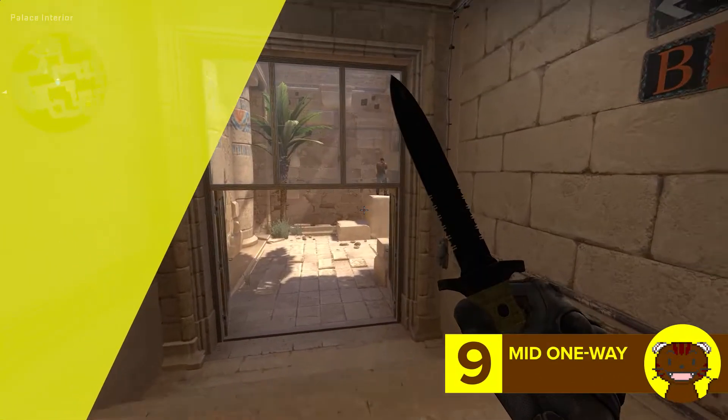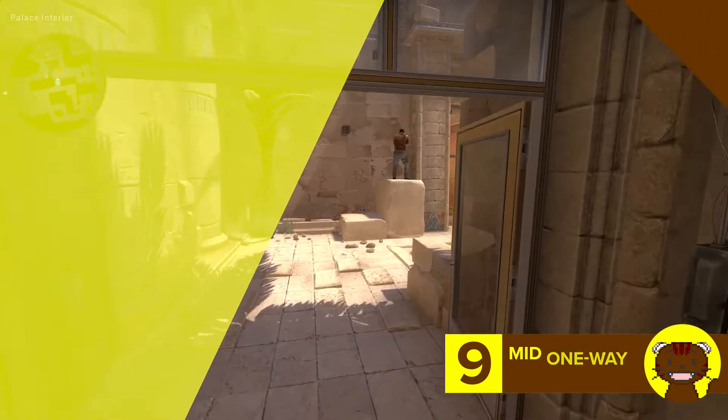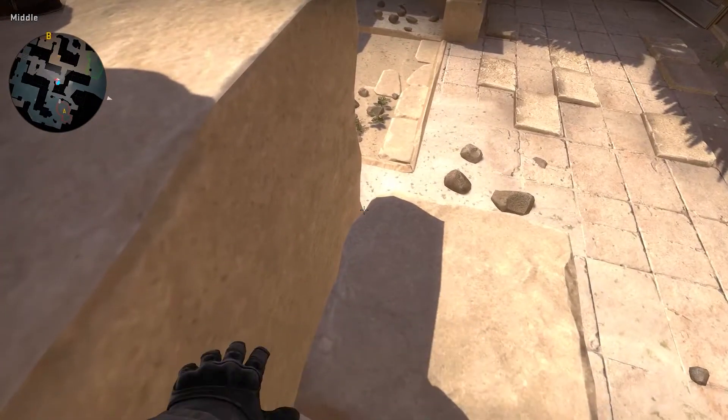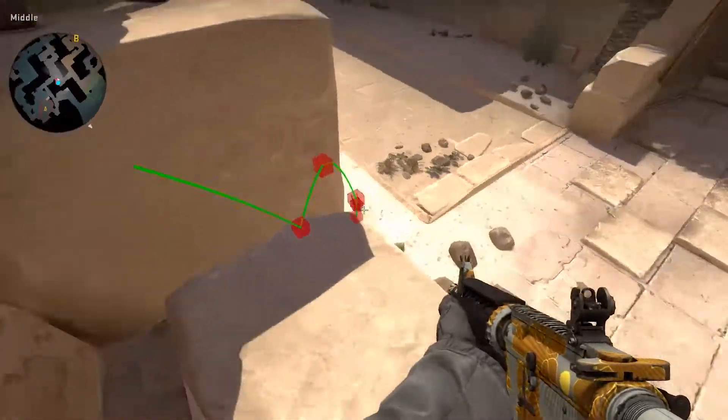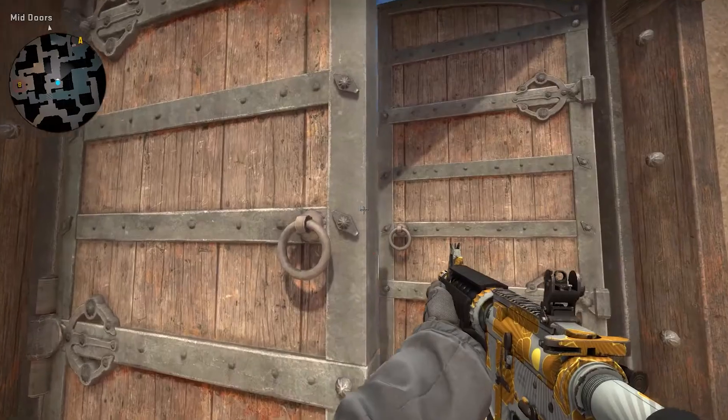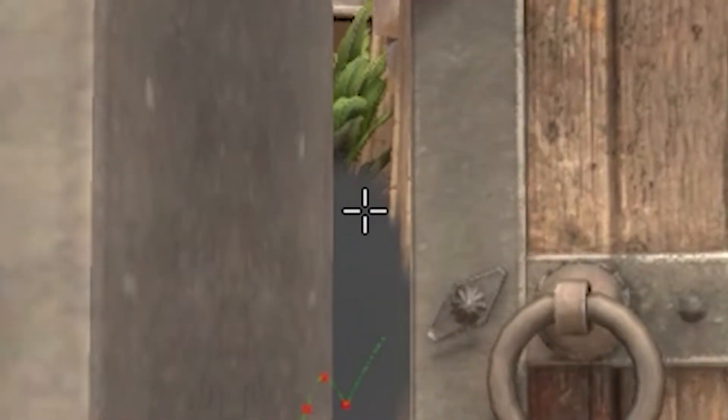Number 9 is a bonus smoke for mid. It's a nice one-way that soon enough everyone will free fire. Aim at this corner of the shadow and right click for a tiny throw. Then jump up on the box for some cheeky kills. Use it sparingly though, since it's like the one-way on Mirage that people will wise up to soon enough.